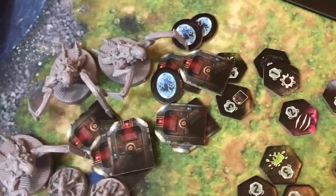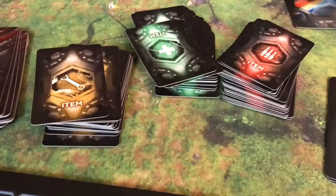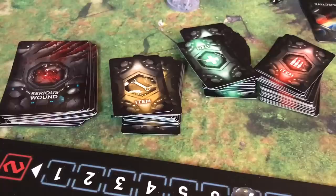There are exploration tokens, door tokens, and a little card holder to keep your stuff in. There are item decks with lots of variety. The color of room that you search will determine the color of item deck you draw from — so you've got your medical supplies, your weapons, and your gadgets.